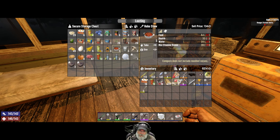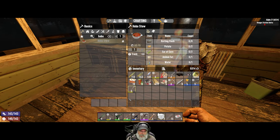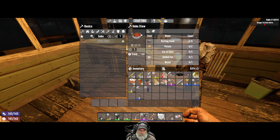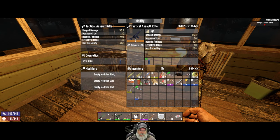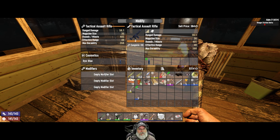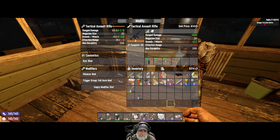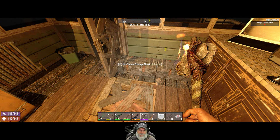First thing we're going to do is swap out these weapons. We get three mod slots on an orange tactical - wait, what? We're only supposed to have one. I'm not complaining at all - that must be new for Alpha 21. Right now it does 56.1 damage. With the silencer and full auto on it does 58 - we lose about two damage points but the silencing effect in certain situations is going to be worth it.